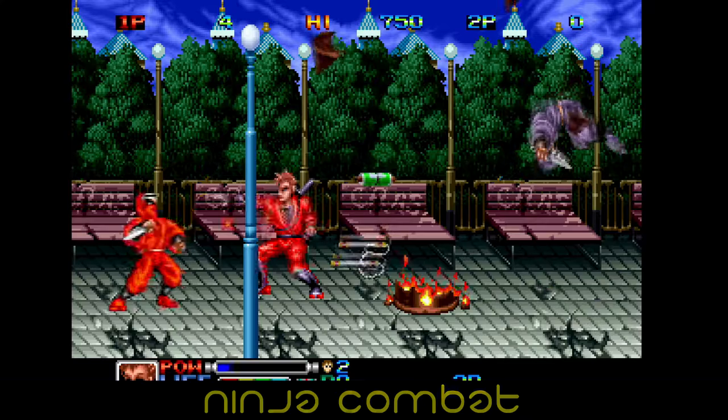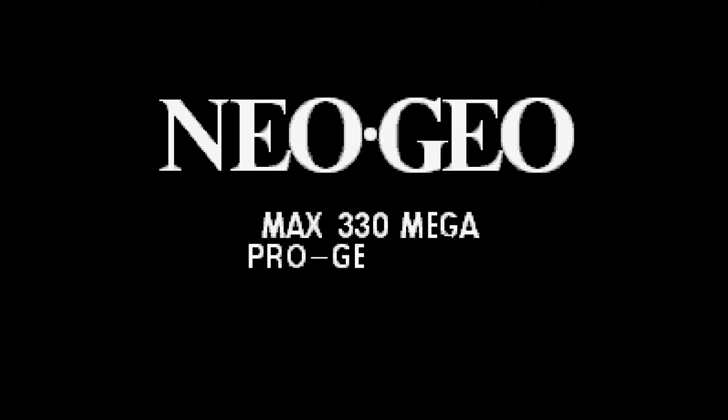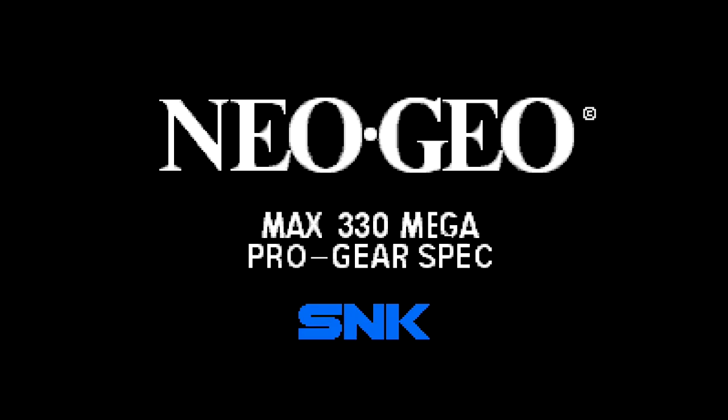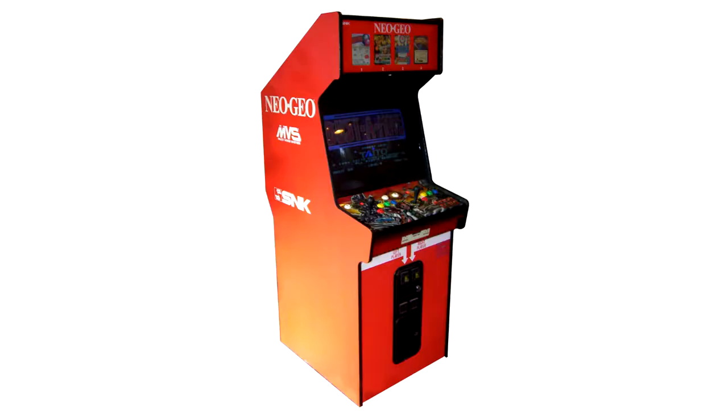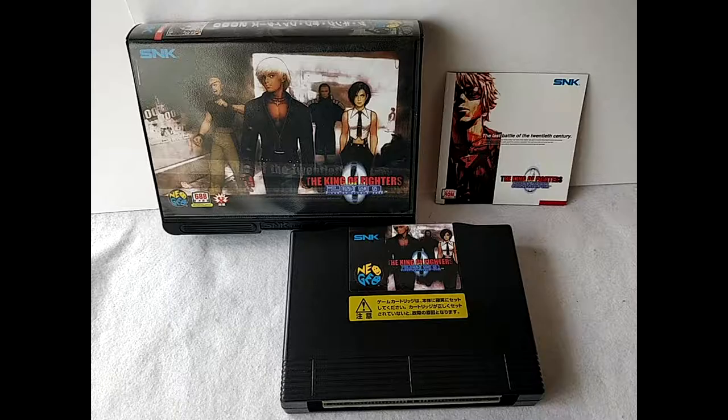Even though most arcade titles saw worldwide releases regardless of development origin, there was a new player on the market testing how arcade titles were made available. SNK, a known arcade publisher, released its Neo Geo platform in 1990 that provided both arcade cabinets and home consoles capable of playing the same games. In arcades, the MVS system had signature red cabinets that featured anywhere from 2 to 6 games for players to select and play from. If they desired, and could afford the astronomical $650 cost, players could purchase the AES console that supported all titles found in the arcades.